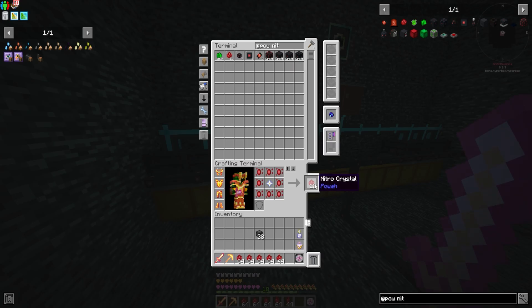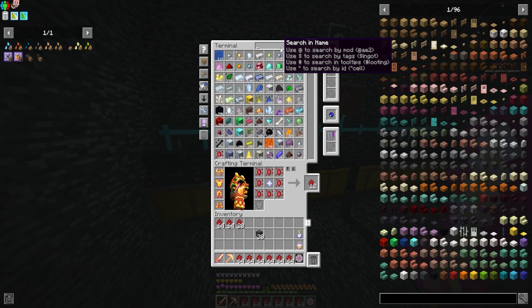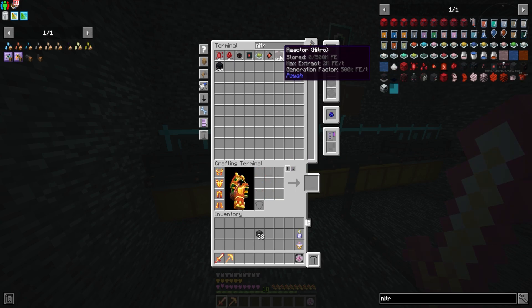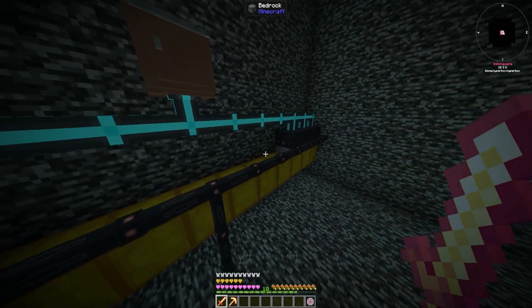Next thing I'd like to do is increase our capabilities with our power here in the hyper box. Luckily we've been making these nitro crystal essence for a while and I think we're in a pretty good spot. I've got 20,000 of them so I can afford to make a few nitro crystals — 1,200 should be enough. Then we want to make more of the thermal generators — one, two, three, four, five, six more of those. Let's make six.